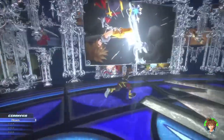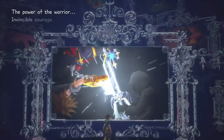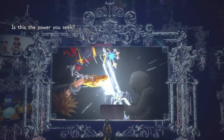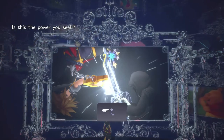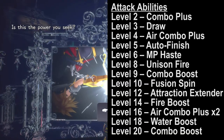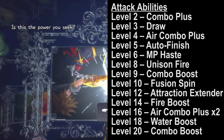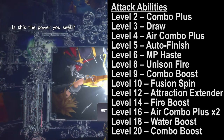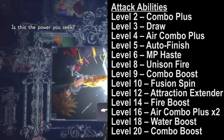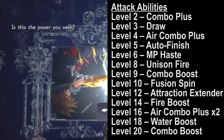The power of the Warrior offers you more on dealing damage with Keyblade attacks. At level 2 you'll get Combo Plus, level 10 will get Fusion Spin, and at level 20 you'll get Combo Boost.